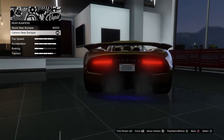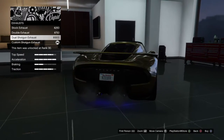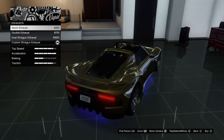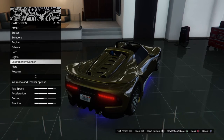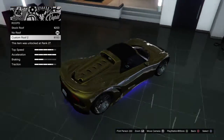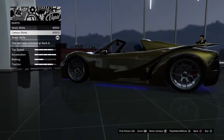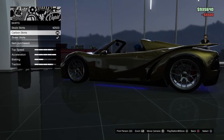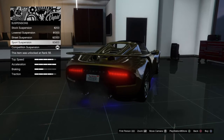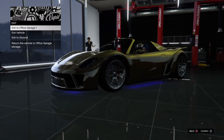The rear bumper doesn't change very much. For engine tunes we have different exhausts — there are ones that keep the engine block black, then double exhaust, and an exhaust up top. For the roof, you can go with no roof or a custom carbon roof. There are carbon skirts, a spoiler option that just paints the spoiler, and it goes up to competition suspension, race transmission, and turbo.